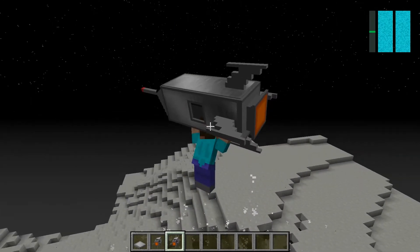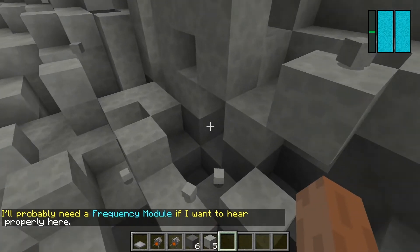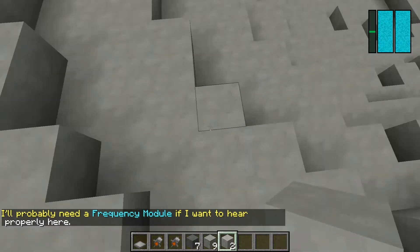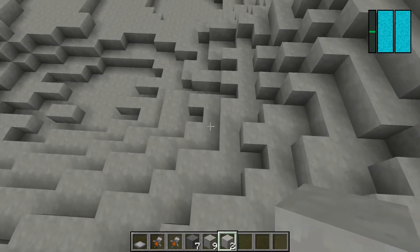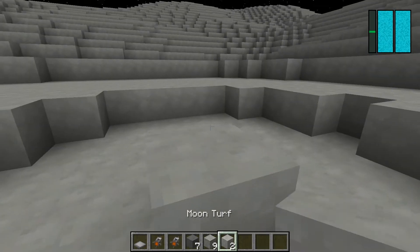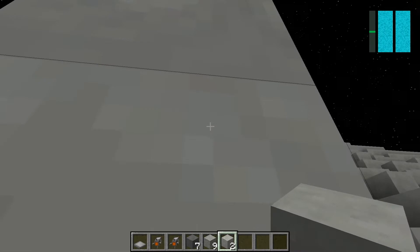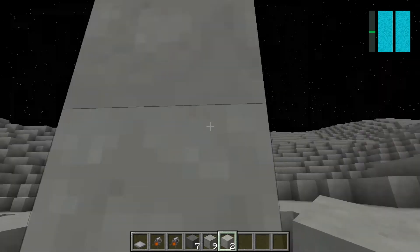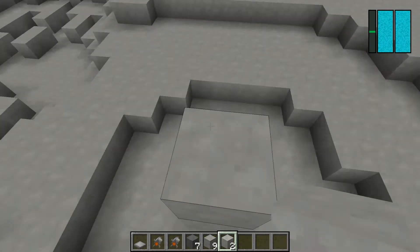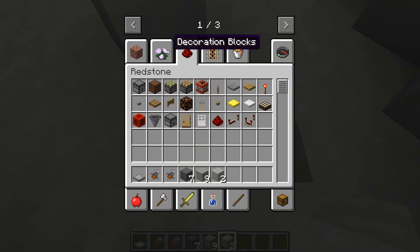There we are on the moon - the first man on the moon! There is gravity but you can actually jump over fence and two blocks. It's like I got jump boost. Oh my god, you really can jump over three blocks! But not four.